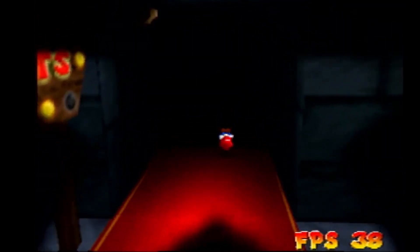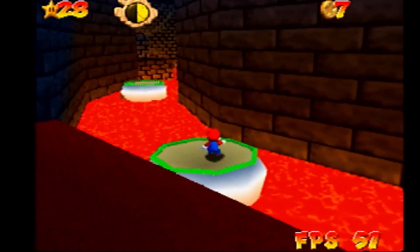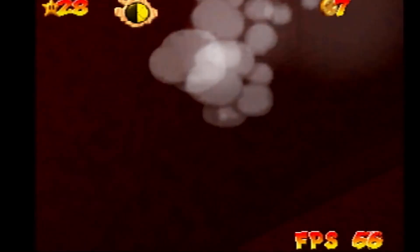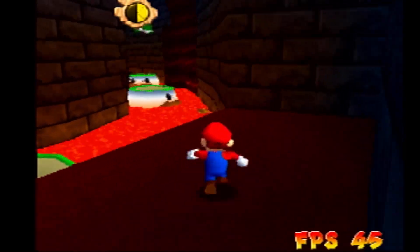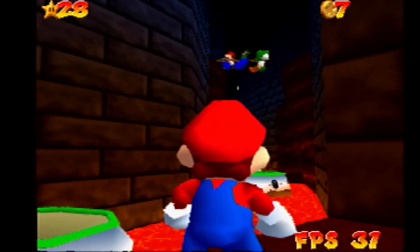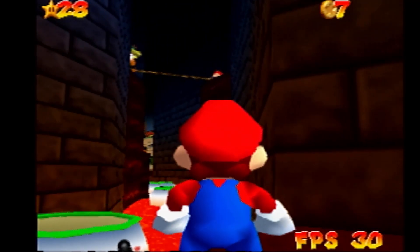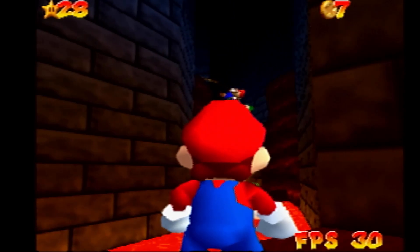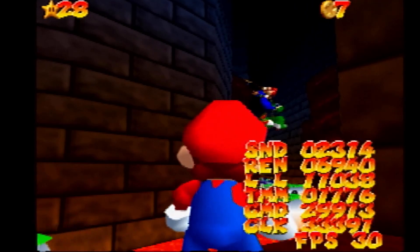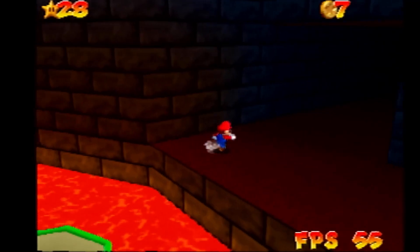Please note my N64 has 500 milliseconds of input lag because of the capture card, so I do not accept any comments about me playing bad. So these guys here have like 2000-3000 polygons just by themselves, that's why it goes down to 30 FPS here. But if you look at the CMD, we're still easily within 33 milliseconds, so nothing to worry about.